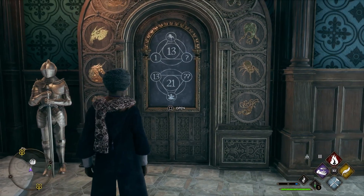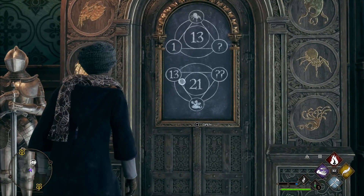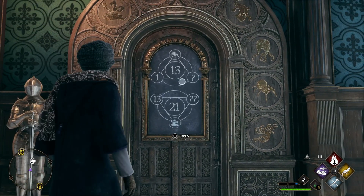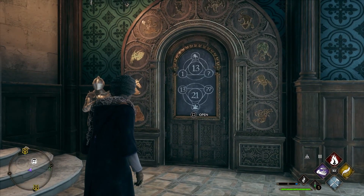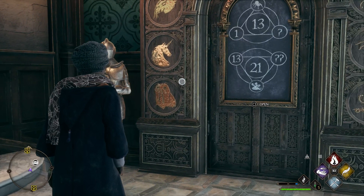I've been getting questions on how to solve these doors, and it's all simple math. It can be confusing at first when you see these numbers and pictures, but there is a systematic way to solve it instead of randomly guessing your way through it, which I was doing in the beginning, but then I started figuring it out.